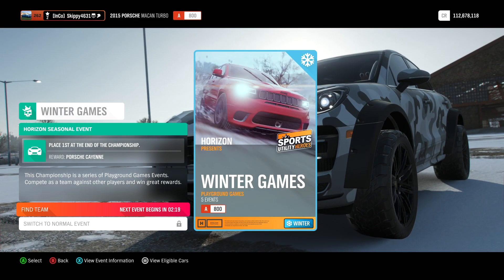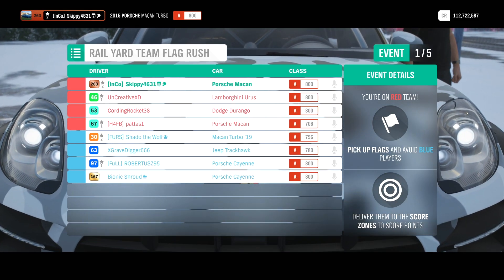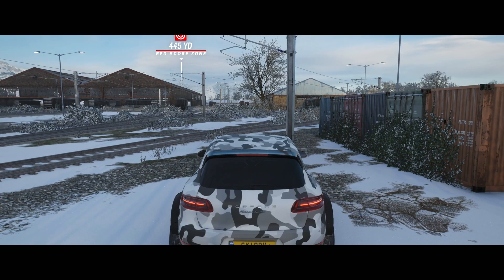Only one thing left to do — let's find a team, hopefully they're competent, and we can complete these winter games. There are five events, I believe it's best three out of five. Let's get this Porsche Cayenne unlocked. First game mode up: team flag rush, and there's four on each team.